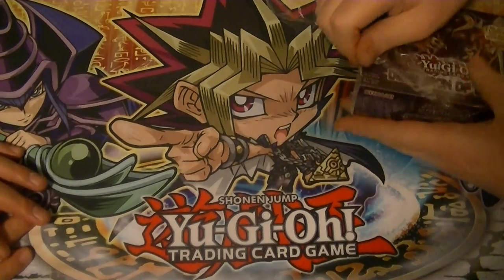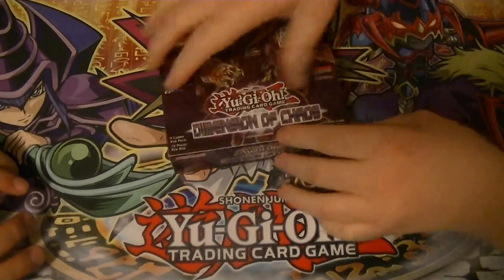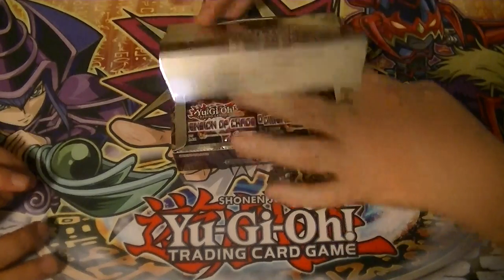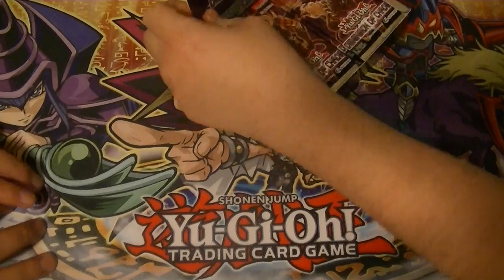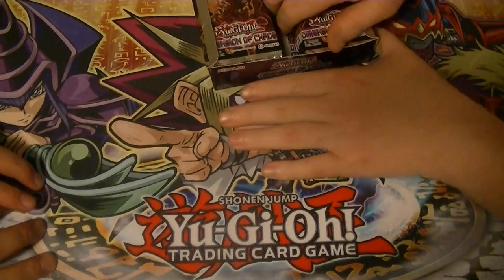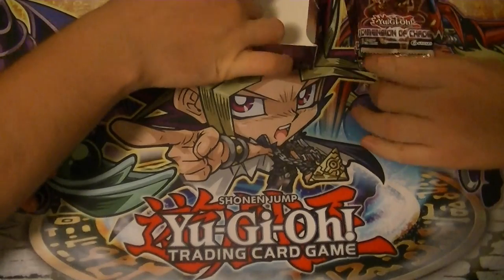Coming at you with box number 9 of our Dimension of Chaos case opening. Don't forget to like and subscribe, and check us out on Mondays, Wednesdays, and Fridays for our Yu-Gi-Oh! videos. Leave a comment with what you think of the opening, and check out the links down below for Facebook, eBay, David Adams Car World, and Big N Collectibles, which is where these were purchased from.